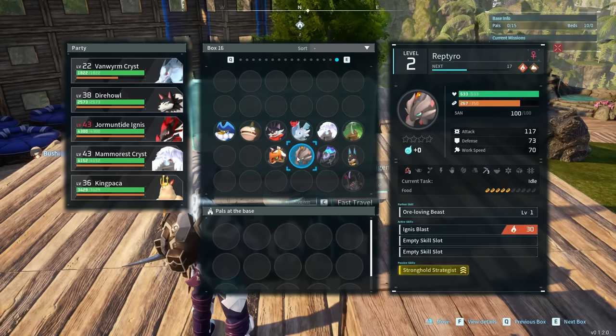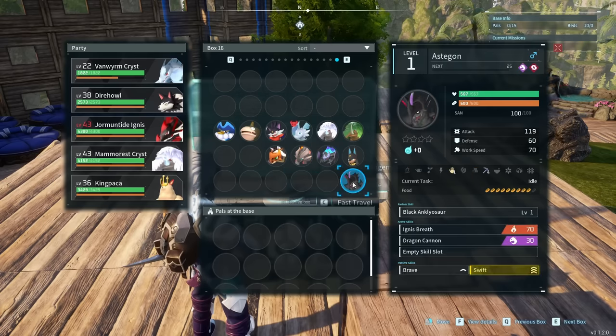For the coal nodes, you're going to require at least a tier 3 mining pal. For tier 3s, we have Digtoys, Reptero and his ice variant, Anastin, and Anubis. For tier 4, we have Astagon.